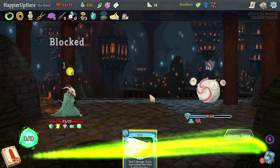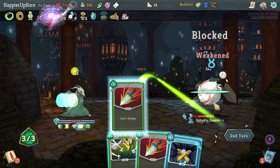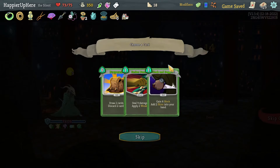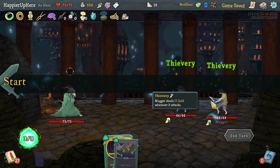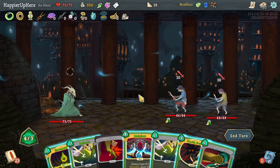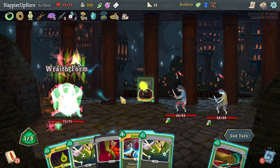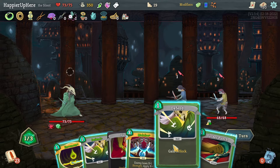I just need 24 damage. Got extra energy with the Sundial — not exactly something I wanted to trigger here but fine. Zucker Punch, Cloak and Dagger, Prepared — definitely take Cloak and Dagger. I wouldn't mind getting some Shivs. Looter and Mugger — I think I'll just do Wraith Form here. I don't think I need to Defend — let me just do Sucker Punch and Malaise.